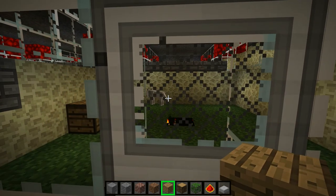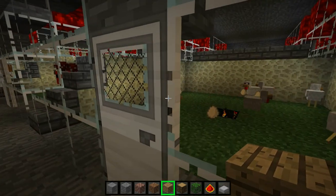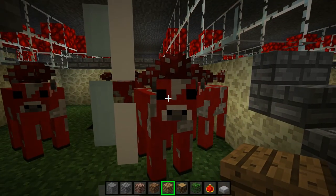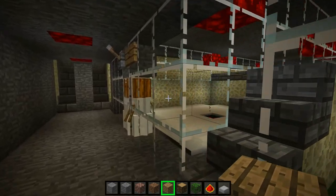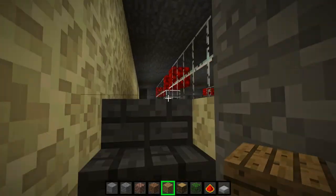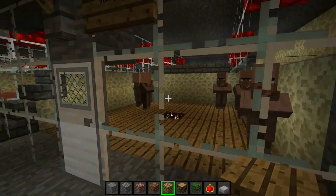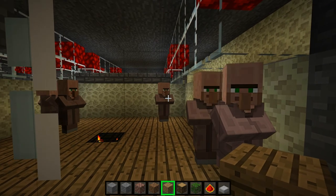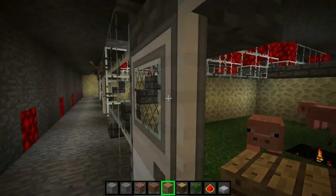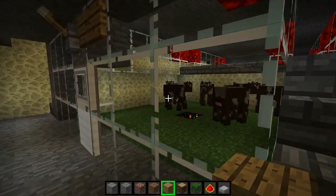We have wolves, who are obsessed with sitting in corners. Chickens — I know they don't look much different, but there's not a whole lot to change on them so it's hard for them to look different. Mooshrooms, snow golems. The villagers, or testificates if anyone remembers that. Pigs, sheep, and cows.